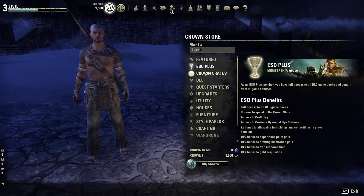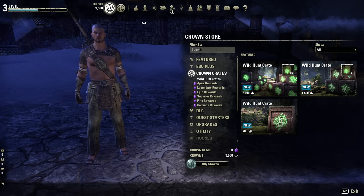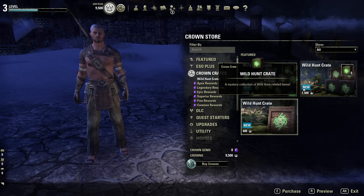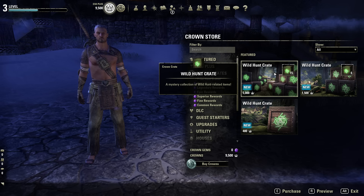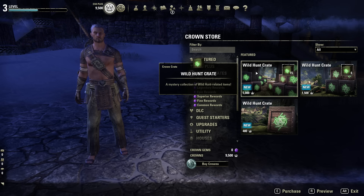The third option in the Crown Store is Crown Crates — the RNG boxes. ESO, along with many other MMORPGs, has RNG boxes. I've never bought or opened one, unlike Star Wars The Old Republic where I bought a couple because I really wanted some stuff. I don't know what the RNG is like, but if there was pay-to-win stuff in here, a lot of noise would have been made about the game already — and that hasn't happened.